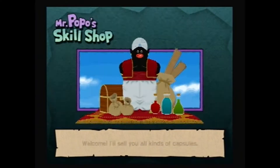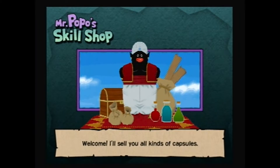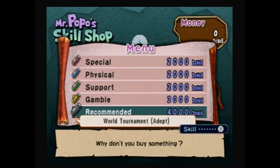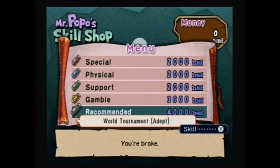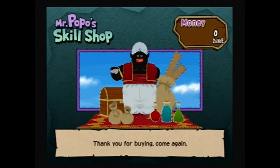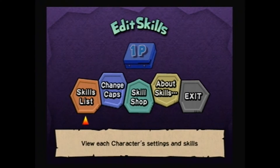Let's go into the shop here. There's Mr. Popo. But he won't tell you what they are - he'll only tell you what one of them is. Well, I don't have any money though! Dang it! You're broke. So I can't buy anything. But that's okay - I do have skills, because we've been learning them.